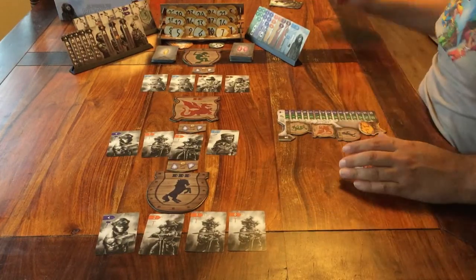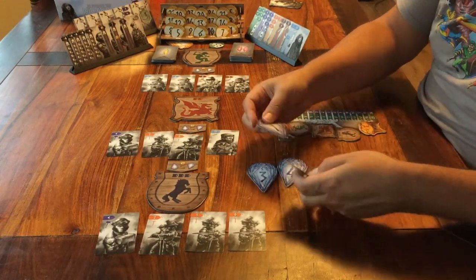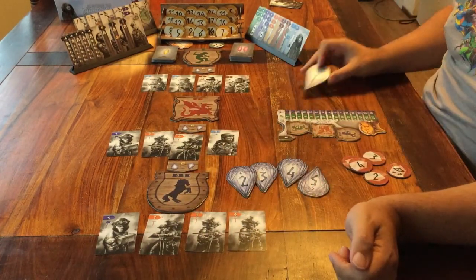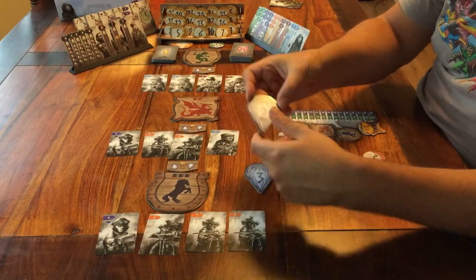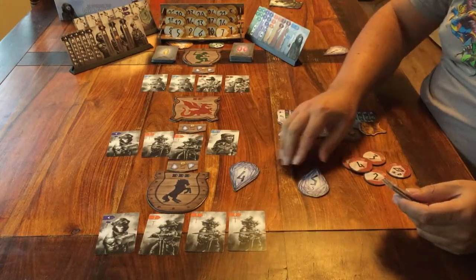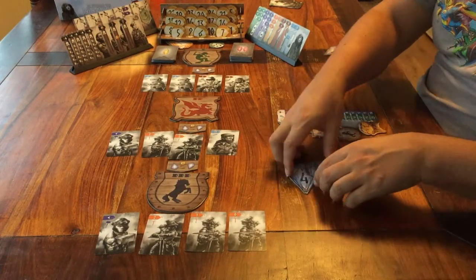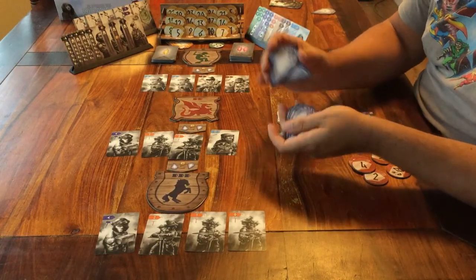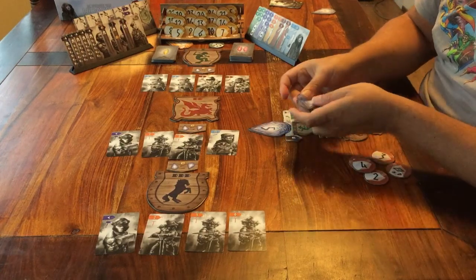The last thing is these crystals. If you're with 5 players, you use all of them. With 4, you remove the 1. If you're with 3, don't use the 2. And 2 players only use the 4 and 5. Take all the crystals and shuffle them, and then deal 1 face up to each player. You put yours here above your own player board. The unused crystals go out of the game.